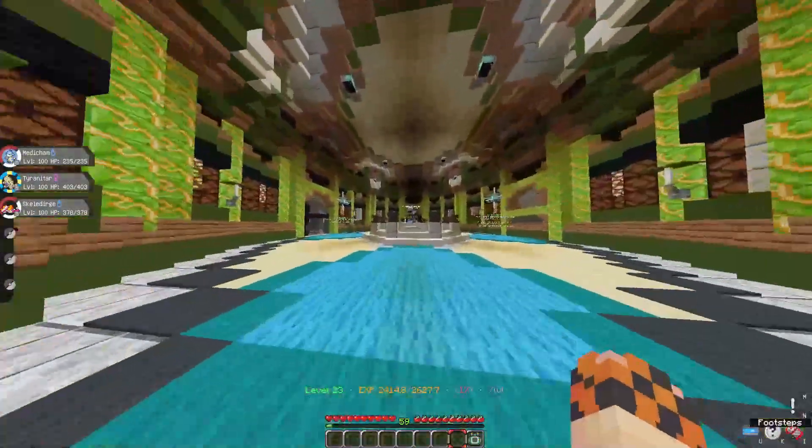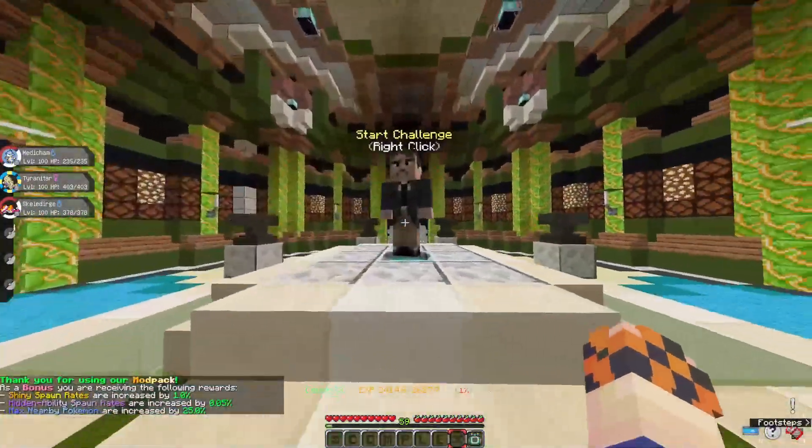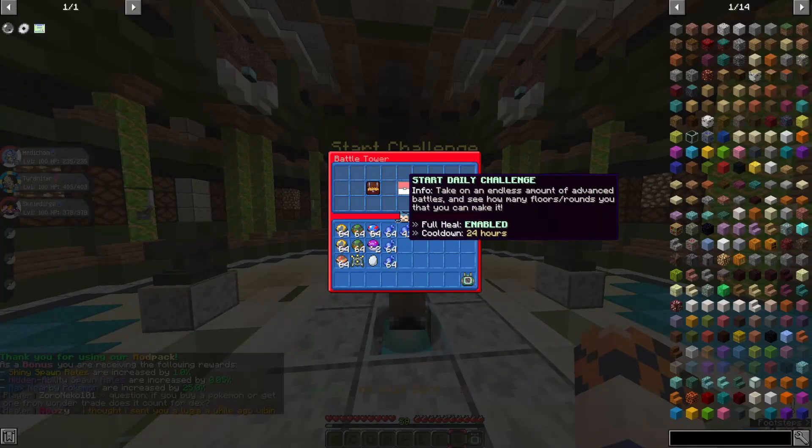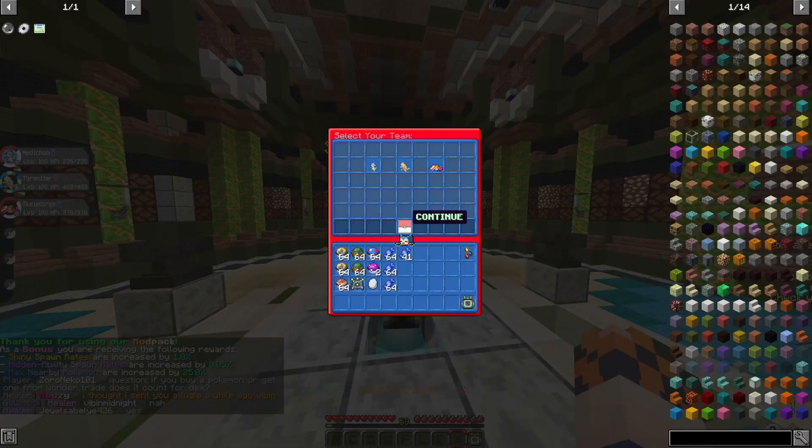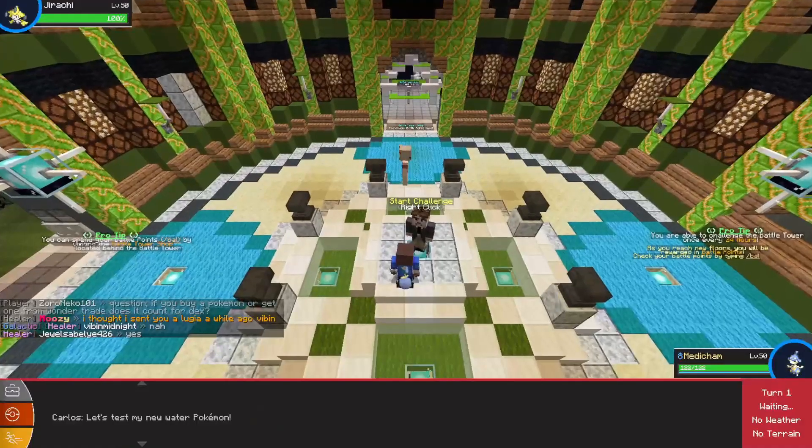The Battle Tower Rockstar is one of the most difficult Battle Towers I've ever tried to take on, so let's see what we can do today. We're leading with our boy Medichan, and we're going to have Cheetar and Skeletor. I think this is a decent combo, hopefully it works out for us, let's see.